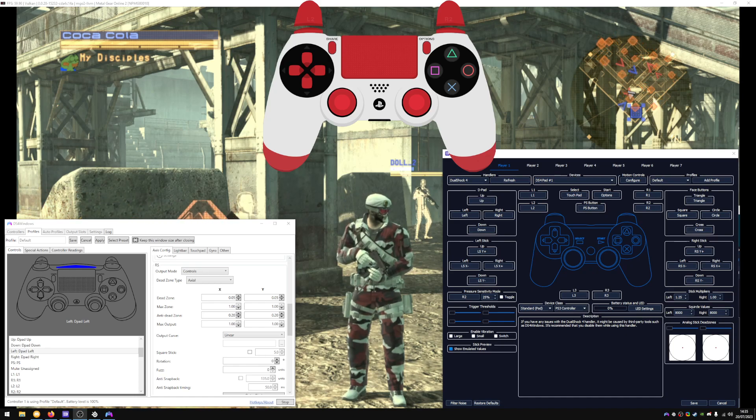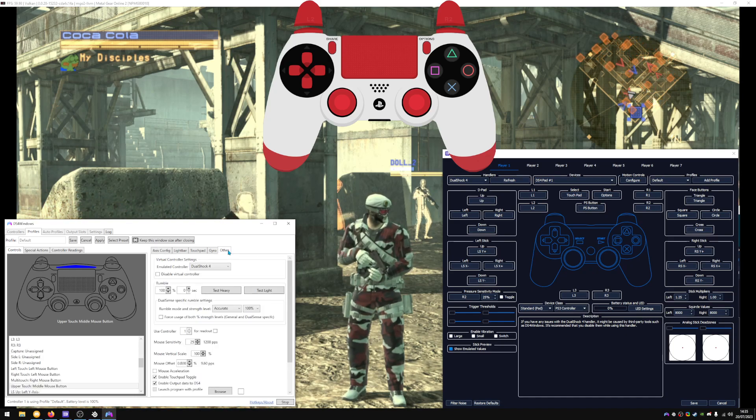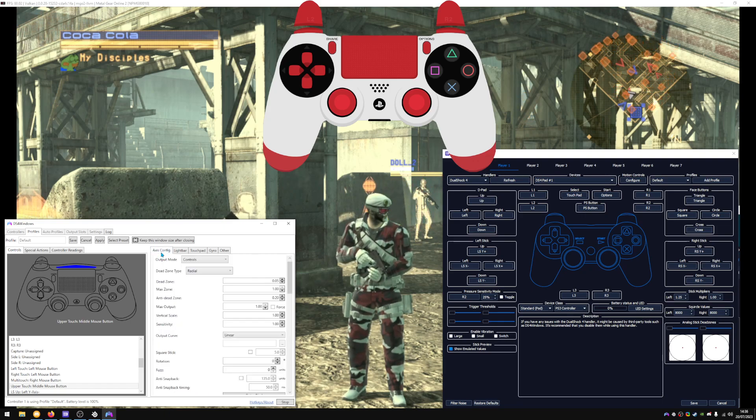So the first thing I need to explain is that I'm emulating the DualShock 4 controller. There's no particular reason — you can emulate the Xbox or the DualShock 4 — but I'm doing the DualShock 4 specifically because I like having the touchpad also available to me. Also, this is technically supposed to have 0.5 milliseconds of input delay using this program.